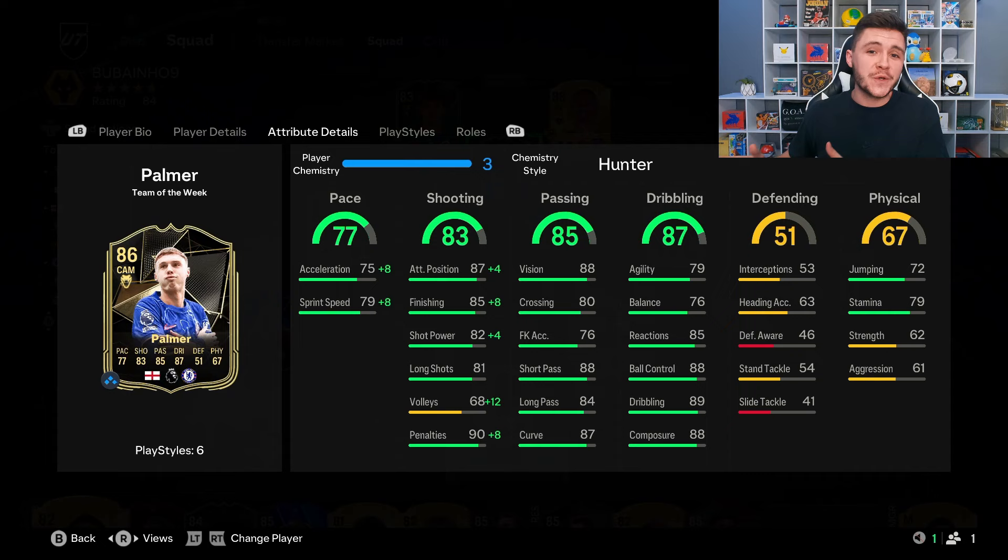That's us using the new informed Cole Palmer card in Division Rivals — a pretty solid player. The technical side is absolutely superb but the physical side lacks just a little. With the Hunter chem style he has 83 acceleration and 87 sprint speed, though defenders' recovery speed in FC25 is very OP, making it a little more difficult to use Palmer. The 83 shooting with the Hunter chem style gives 91 attacking positioning and 93 finishing — finishing in and around the box was very consistent, and his long shots were really good too. With 85 passing and 87 dribbling he is most definitely a technician on the ball.